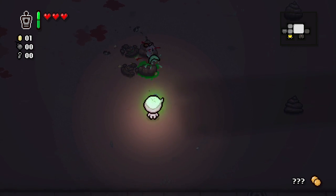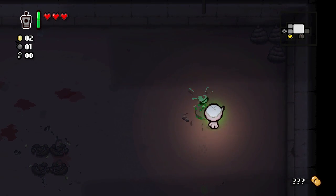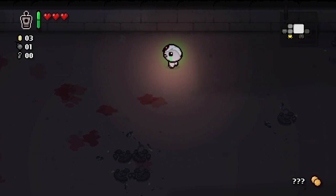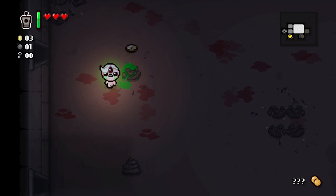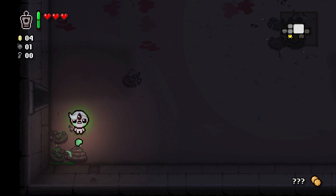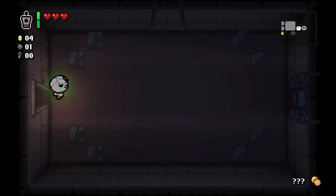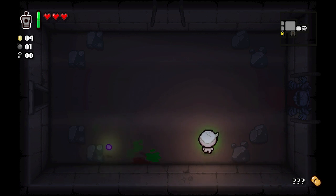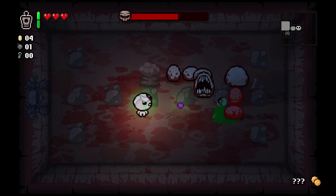Pop some poos, get a bomb and a coin. Another coin — we'll take some time here to pop these poos, but we can't spend too much time. We really want to get that boss rush done. We also have to go down to the dark room and see the Lamb — that's not really time sensitive, but the boss rush is. Maybe we'll get some devil deals that'll make it look a little bit better.